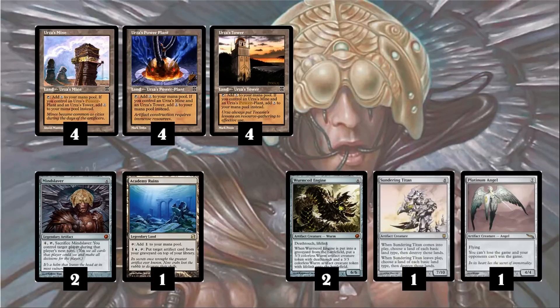The main way of winning with this deck is to Mindslaver lock the opponent. Mindslaver is a 6-mana artifact and you can pay 4 mana and sacrifice it to take the opponent's next turn. You get to play your opponent's next turn, cast their spells, tap their lands, and do everything they would — obviously in a way that hurts them the most or helps you win the game.